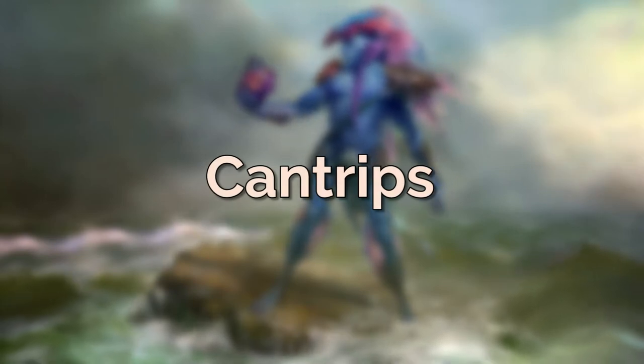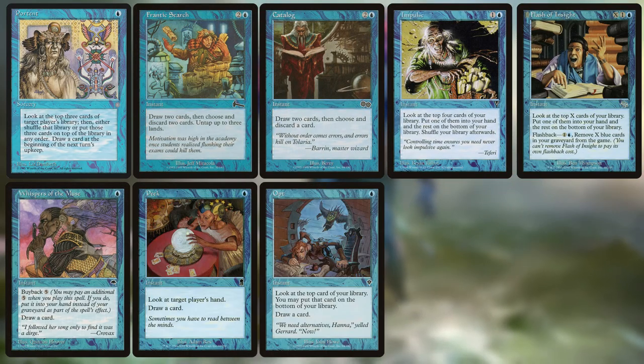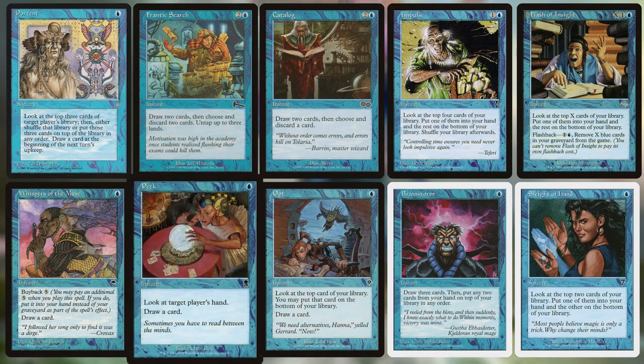You're also running a bunch of cantrips — just because remember, every spell you cast in the deck also secretly reads 'if Tauran's on the field, make a 2/2.' So all these one-mana draw-a-card spells are one-mana make-a-2/2, draw-a-card. This helps you build your board presence, which lets you kill people, protect yourself — the whole usual deal. We've got stuff like Opt, Brainstorm, Portent, Peek. The list goes on.